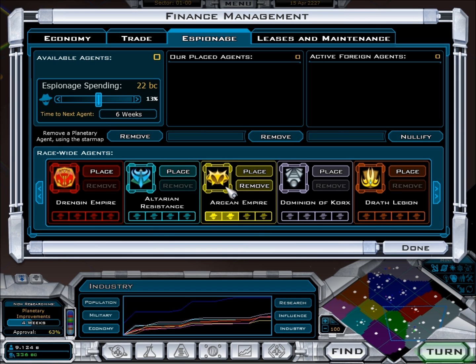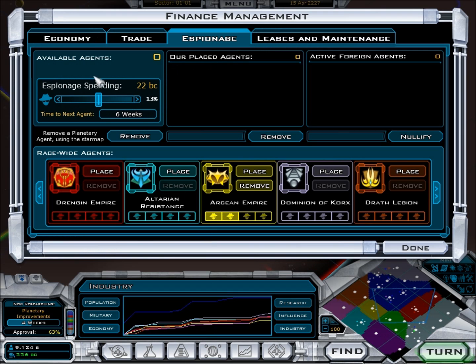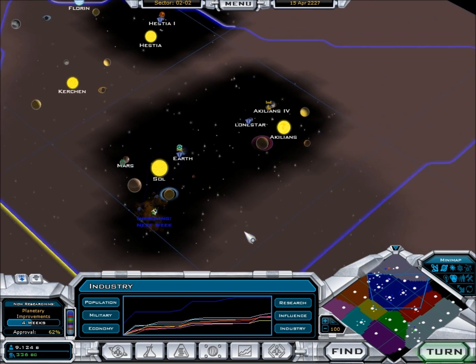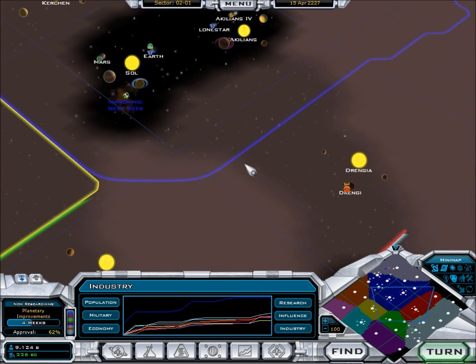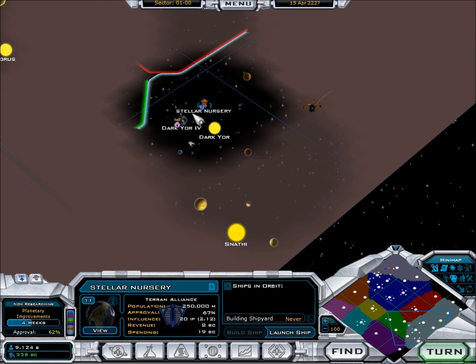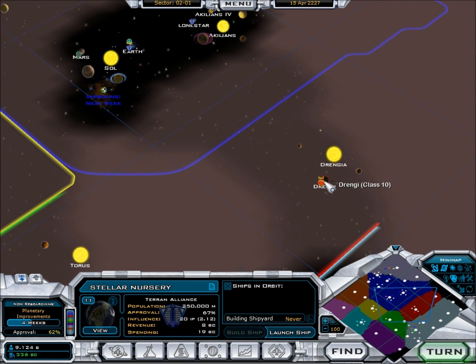I actually kind of want to take over the Arsines first because they're right there and they'll be an easy target. Diplomatic economy at 63% — let's go back down to 62%. We're getting 28 BC net income, and hopefully that will increase as we go along. Now see how close the Dark Yor is? That planet with the embassy on it will slowly start to convert the Dark Yor and hopefully take it over. I don't know if you can take over Minor Civs, but we'll see how it goes.